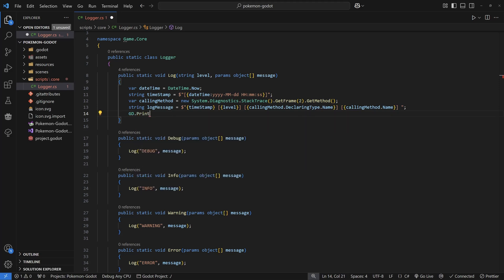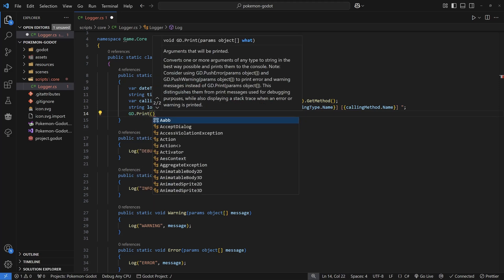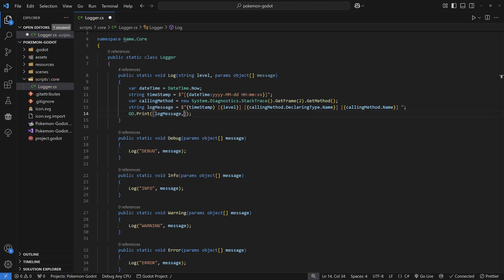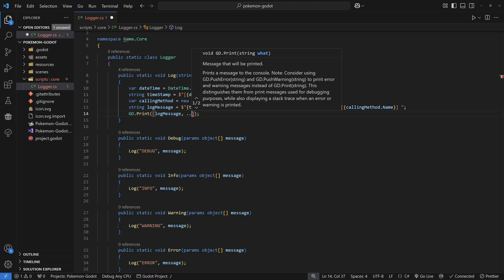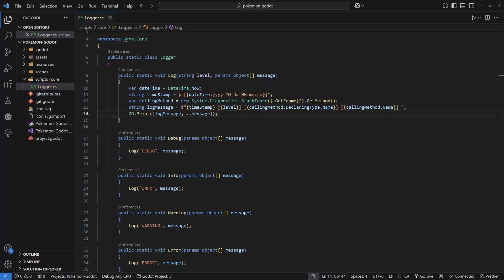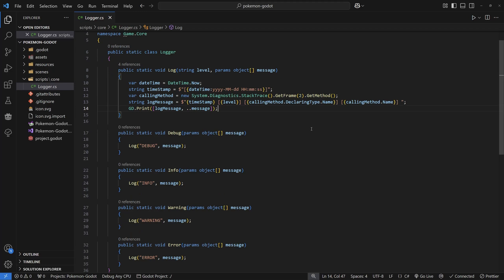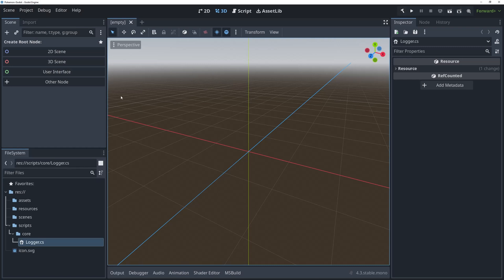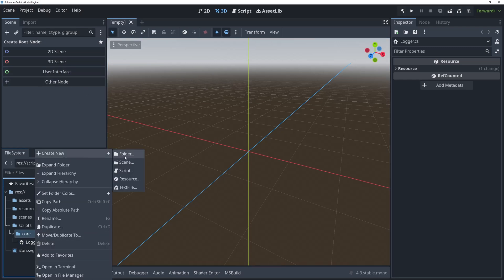Finally, do a GD.Print. Inside the GD.Print, we pass in an array — first the log message we created (which is the prefix each log will be prefixed with), and then the C# spread operator applied to message. Those of you who have worked with JavaScript or TypeScript may recognize this as three dots; in C# it's two dots. One of the reasons we switch to .NET 8 or higher is to use the spread operator — this won't be available in .NET 6 or below.